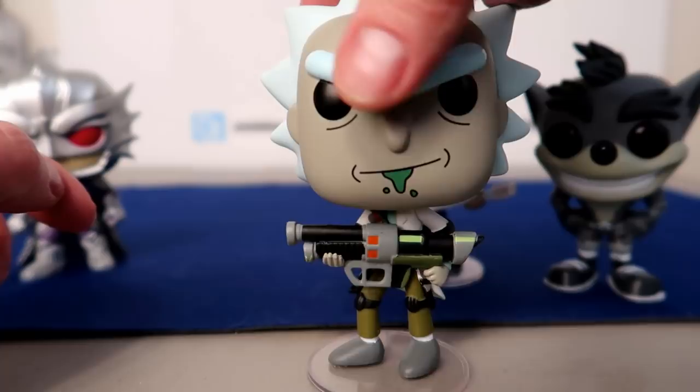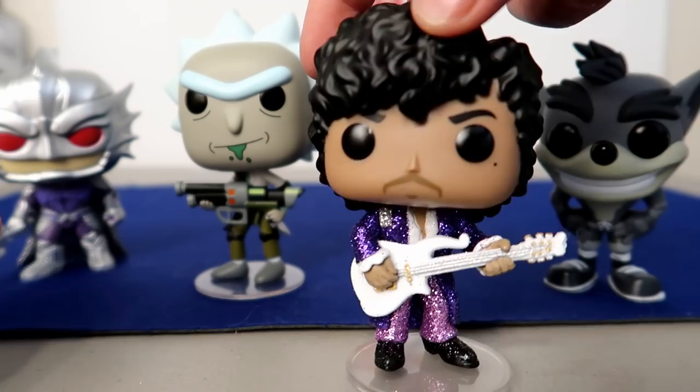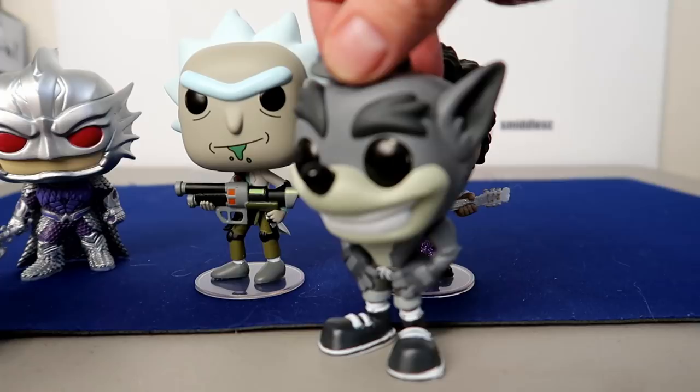And then a little throwback — Prince, Diamond Collection FYE exclusive. He glitters all over: his shoes, pants, jacket, and guitar. This actually looks really cool in person, so I'm probably going to keep this one and display it out of the box. And definitely my favorite one of the break is the Crash Bandicoot black and white chase — he's got some big shoes, looks pretty cool on the back too. My son is going to love this one, so I'm very happy with the break.